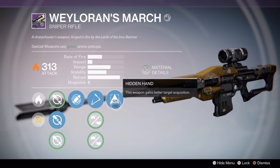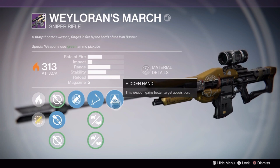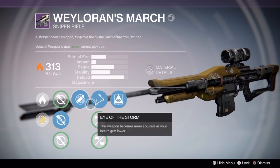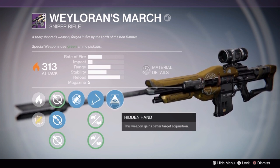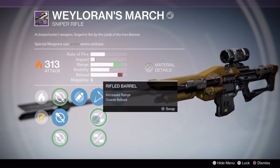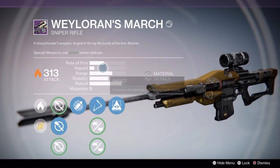Finally we have Hidden Hand, which is a great perk for any sniper — a little bit of added aim assist is always good. The combination of Hidden Hand, the aim assist from Short Gaze, and the Eye of the Storm will save this sniper rifle with a little added accuracy when you need it. Hopefully if you get this sniper rifle you get better perks; something like Quick Draw or Snapshot in that middle column, or anything increasing stability, would have made this a great sniper rifle.